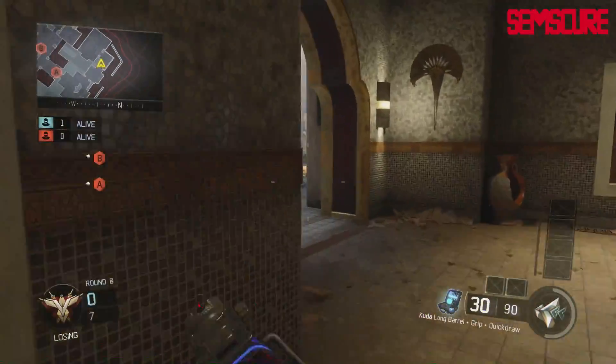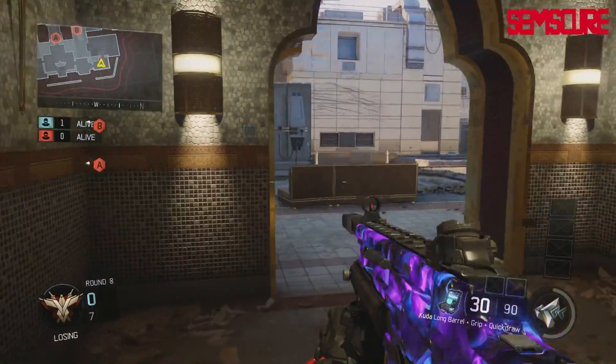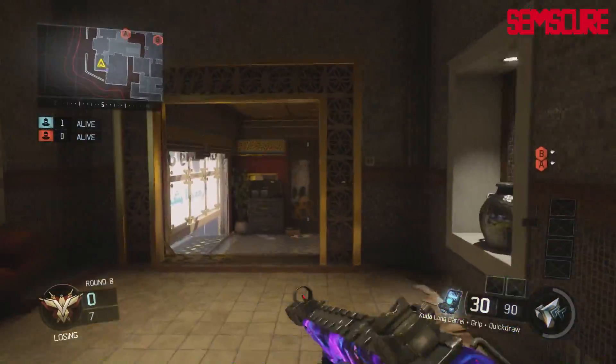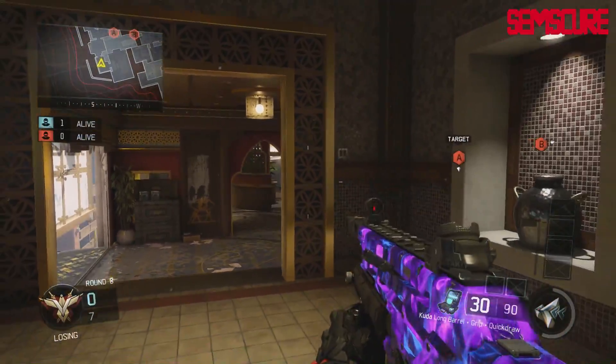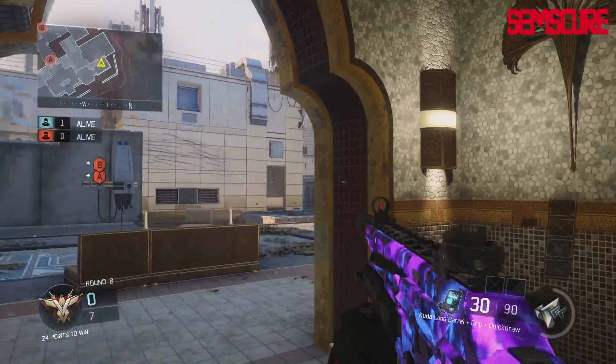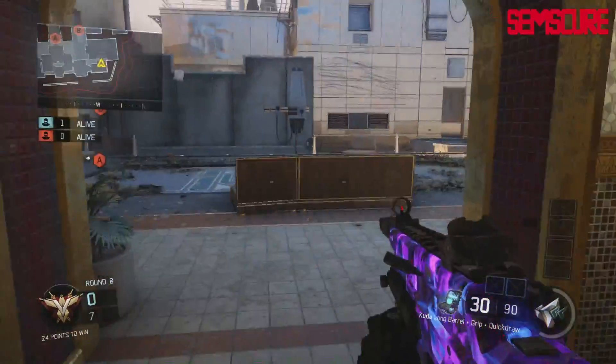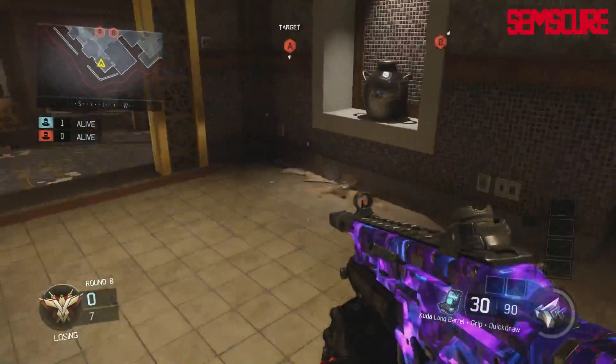I'm going to show you a couple new spots. The first one is going to let you watch the A flank. On offense, if you're trying to plant A, a popular thing people do is push right up mid to go top vents or go all the way through the spawn. A lot of people like to come all the way through here and try to flank you.